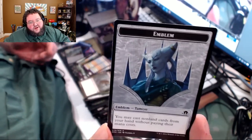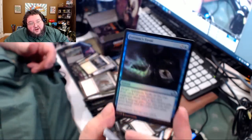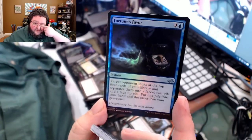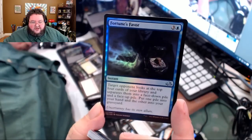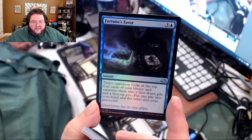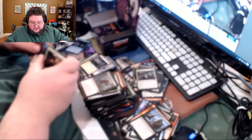Hey, check it out — Tamiyo Emblem! There's our token, there's a foil — Fortune's Favor. It looks at the top four cards of your library, sorts them into a face-down pile and a face-up pile, and you put one pile into your hand and the other into your graveyard. That seems doable — hard to evaluate. It's no Fact or Fiction.